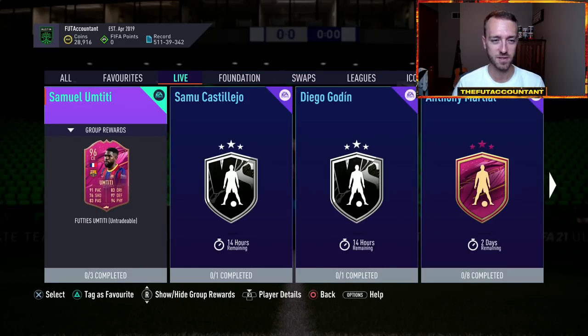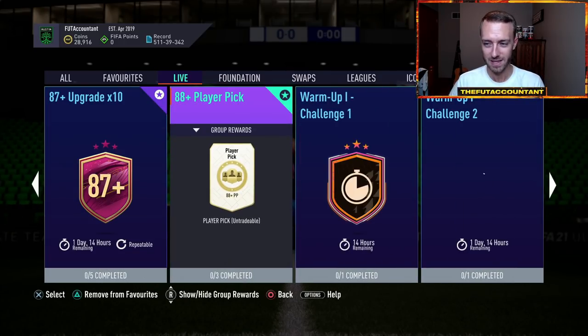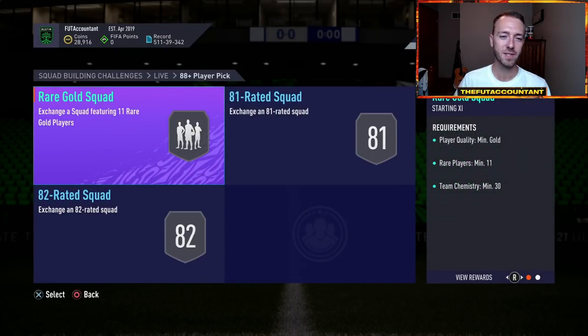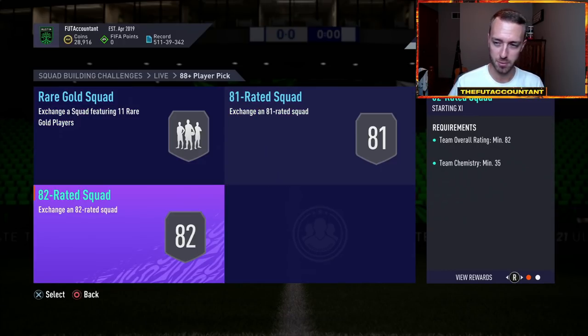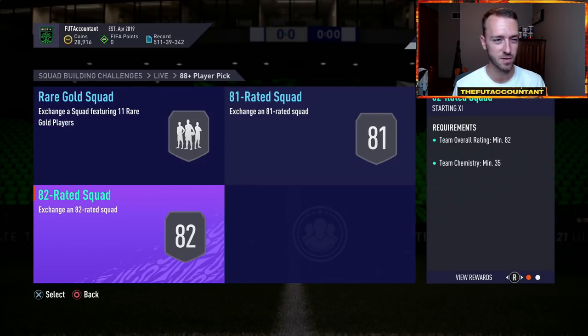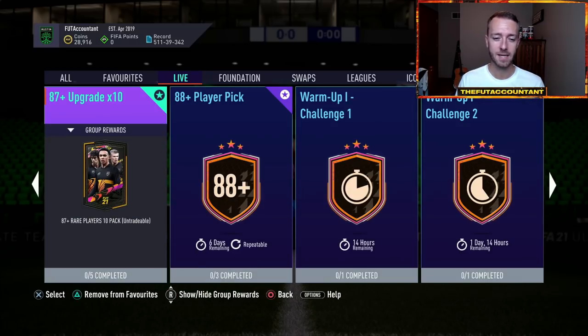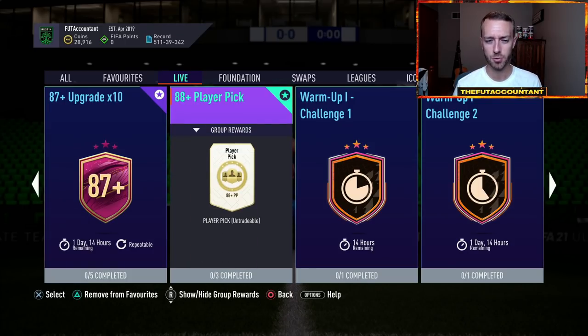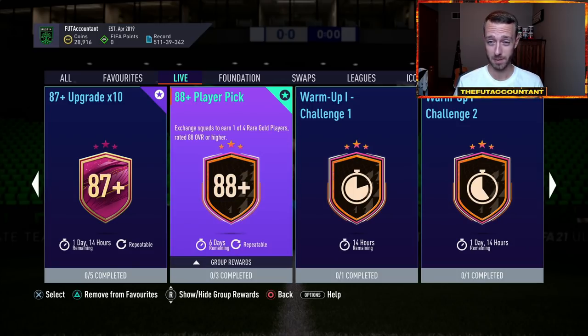Yesterday our content was an 88 plus SBC re-released and another warmup challenge. They did change the 88 plus SBC though — instead of an 85 rated squad requirement, they are making this the low tier annoying SBCs. Now instead of turning in one squad of 11 players, you have to turn in three squads, so 33 players in total, rare golds, 81 and 82 rated squad. For some people they like this, but for some they don't because it requires more time just for a player pick — you're only getting a set of one of four player picks.